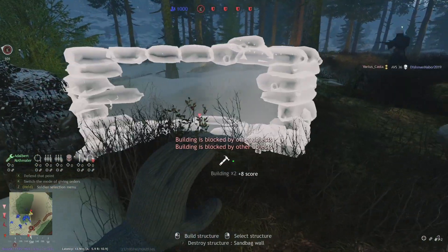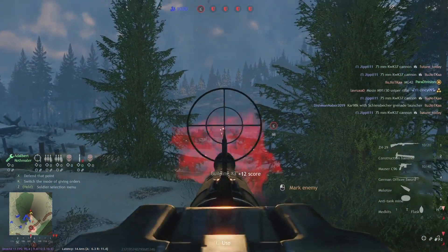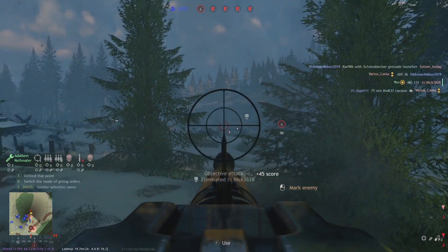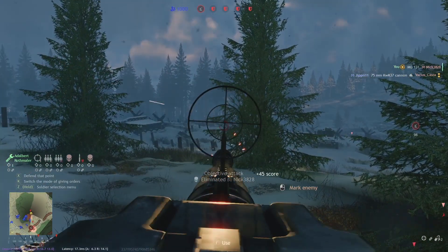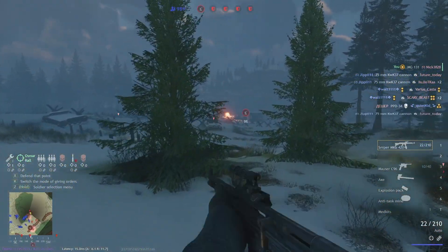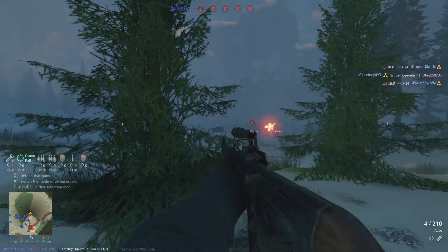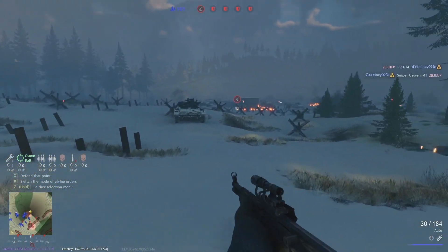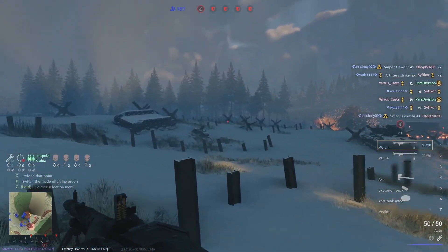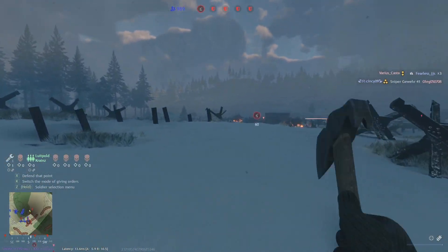I wanted to take a tank to shell the bunker, though two people already took a tank, so let's see if we can help out with the machine gun. Around 70-80% of all the enemies are going to spawn in the objective, either in the bunker or in the trench, and the rest behind. The machine gun is good to kill everyone behind, and potentially weak tanks driving on the hill, though we didn't see anything of that — so instead we got already clapped.